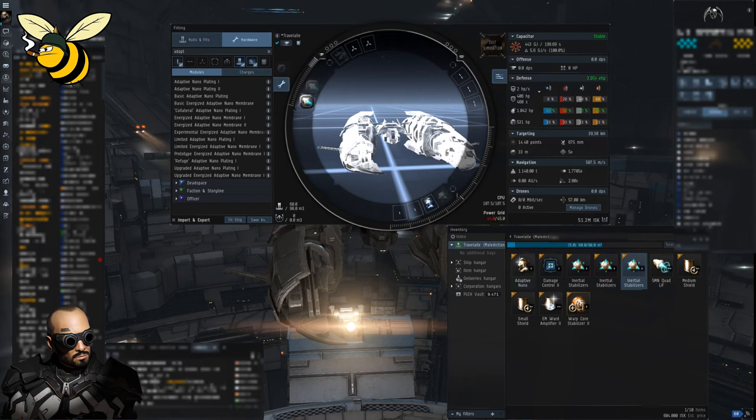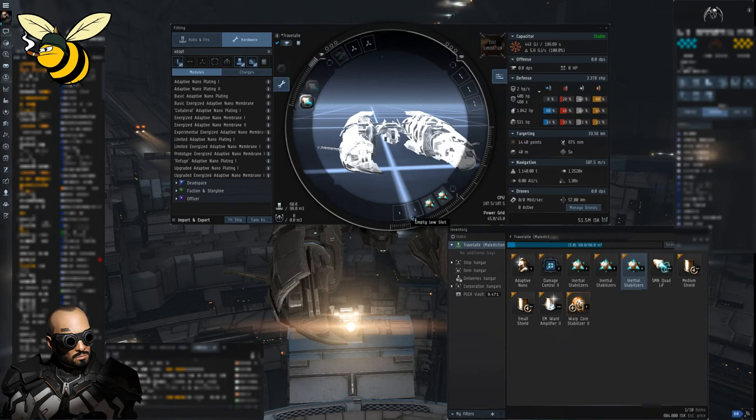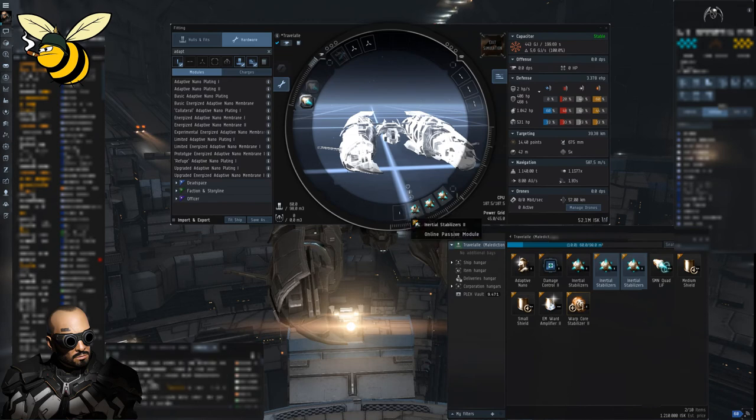We need two inertial stabilizers — and there you go, we break the magical barrier at 1.98 seconds align time. We only have two more low slots available, and even adding two more inertial stabilizers only brings us down to 1.77 seconds due to the stacking penalty, so those additional ones aren't worth it.